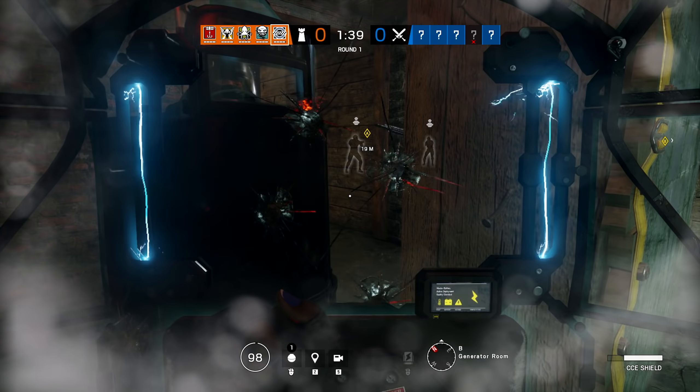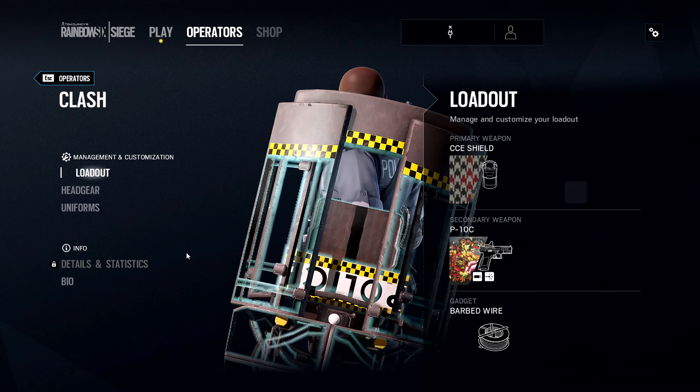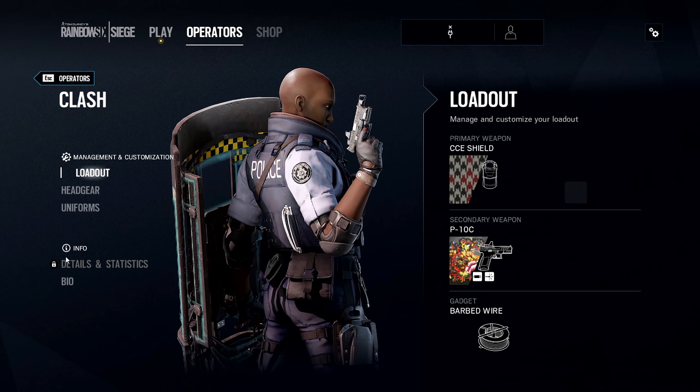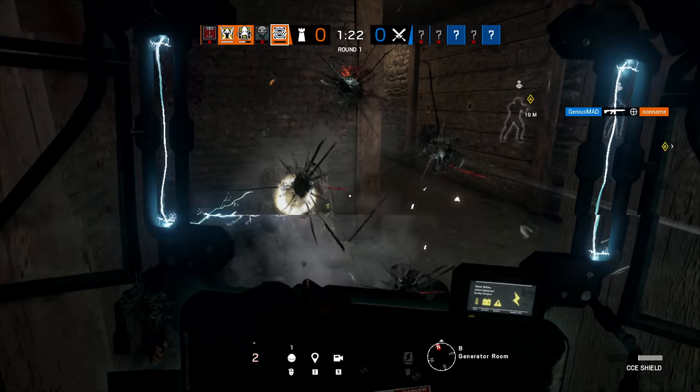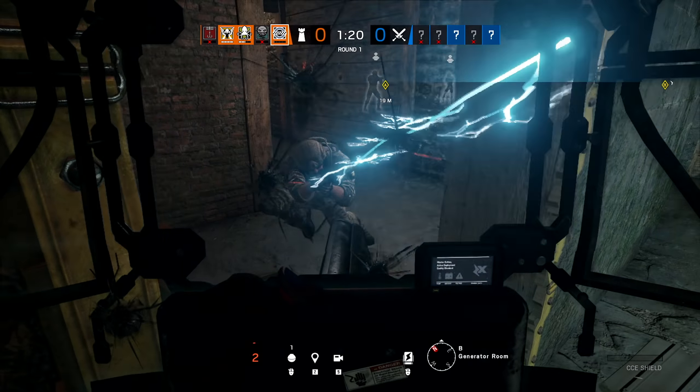Just like we are accustomed to with all of the previous shield operators in Rainbow Six Siege, Clash is a one-speed, three-armour operator that does not have access to a primary weapon slot. This is permanently filled by her crowd control electric shield. Contrary to earlier assumptions, this shield is not a deployable gadget after all, but much more similar to Monty's shield, though it does function slightly differently.